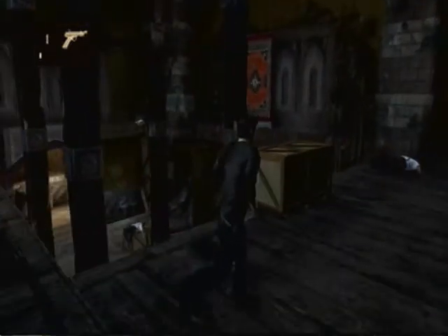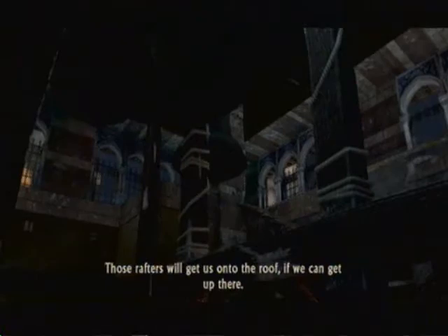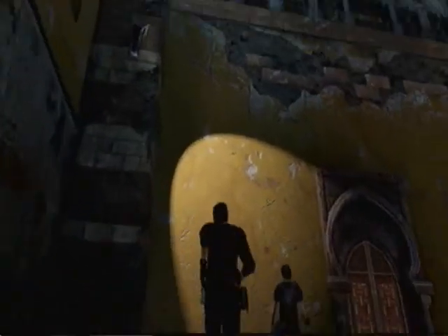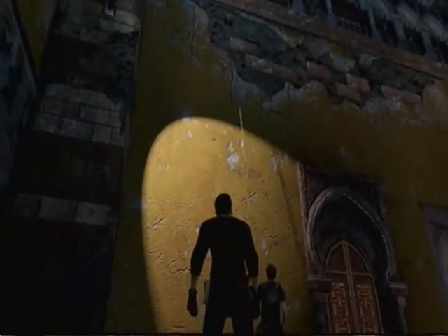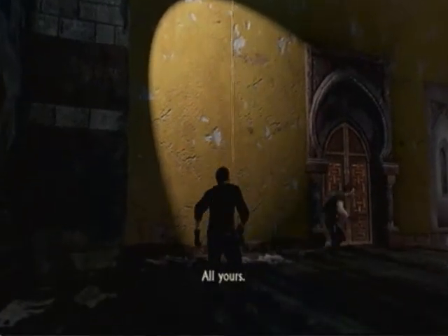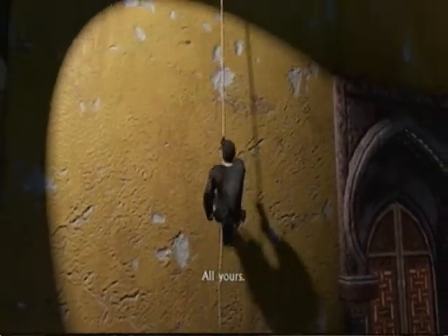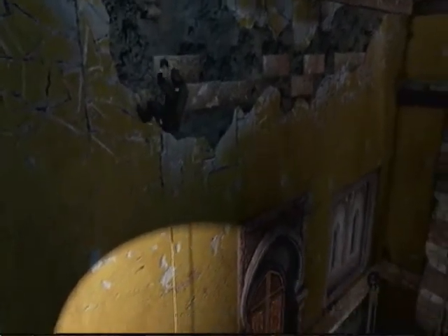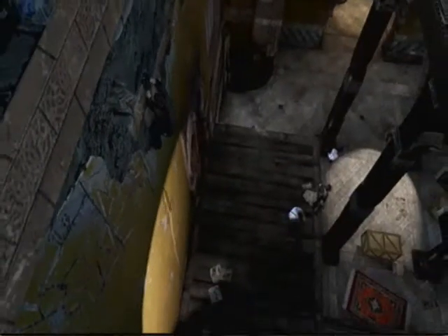Just climb up here. If you run over here, it'll show you where to go. But you really just need to wait for him to throw up the rope for you to climb. And as soon as you get over onto these little bricks, a guard will walk out of that door below you — just shoot him out.